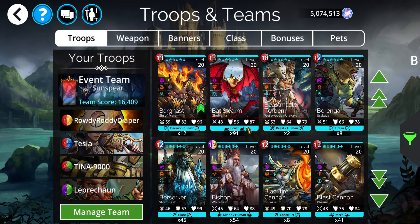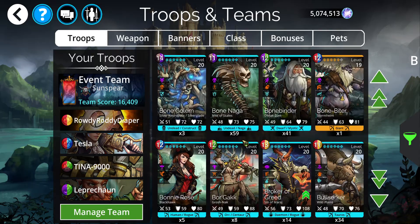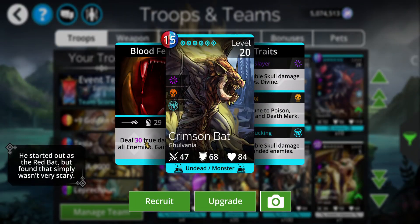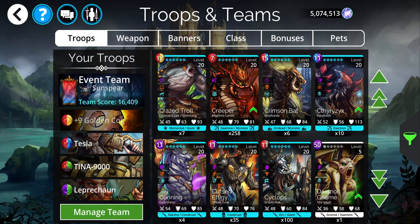You could use Bat Swarm if you're a newer player. Crimson Bat does true damage — but you don't have to go true damage, that's just what I prefer. And that Yao team should work pretty well, because with Yao and purple on the board, there's a good chance you're going to get a lot of double matches.